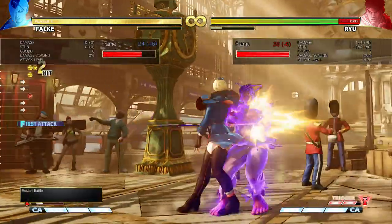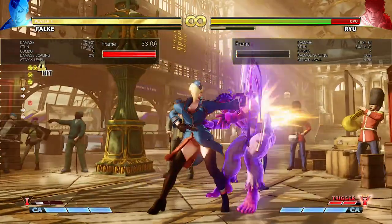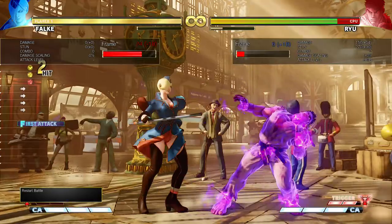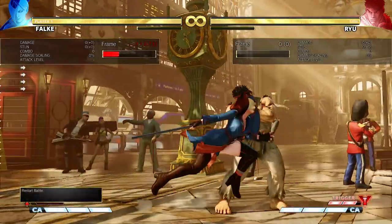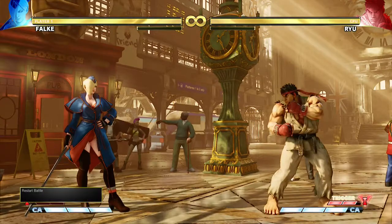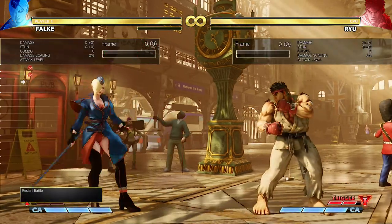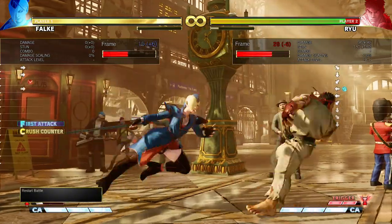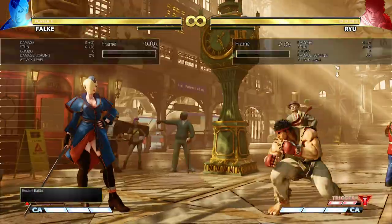Building V gauge via crush counters is much more worthwhile than using V-skill at the end of long combos, since scaling means you barely build any gauge that way. If you just want damage, use Schneide. Falke can also combo off crush counter hard kick with down-forward hard kick. Depending on distance, you won't always be able to link Schneide — from far enough away you won't be able to forward dash into a combo at all, so instead do a raw catapult.